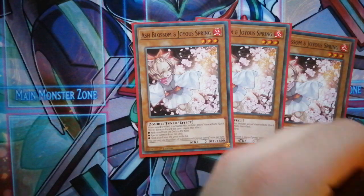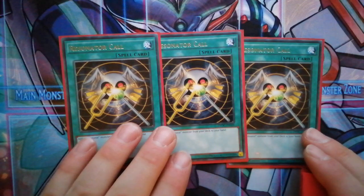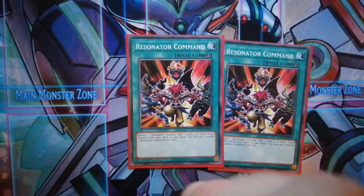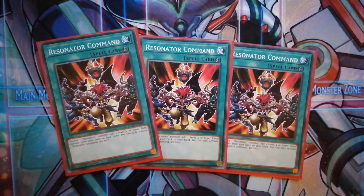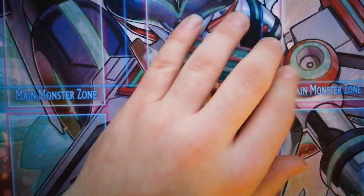For hand traps we're running Ash Blossom to stop your opponent, and Effect Veiler — if you have Infinite Impermanence run that, but if not this is the budget version. That's it for the monsters. The next card is Resonator Call, which searches all our resonator monsters — simple as that. Once you have this, Crimson, and a level four you can go off on any of your plays. We also run Resonator Command: if you draw three resonators you can get rid of one and search Wild Wind or Red Sprinter depending on what you want. It's a really good searcher — searches a level four fiend by getting rid of a resonator.